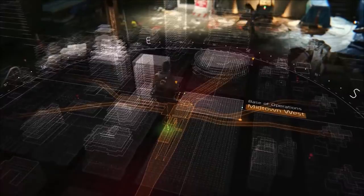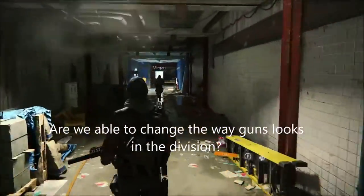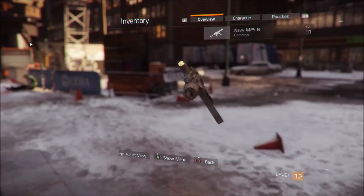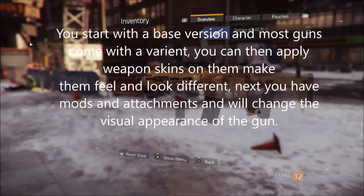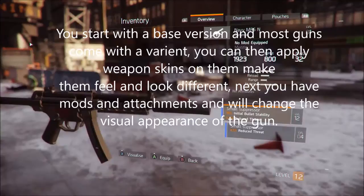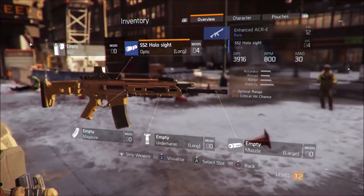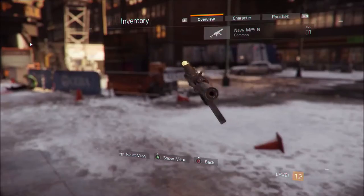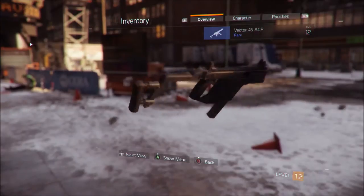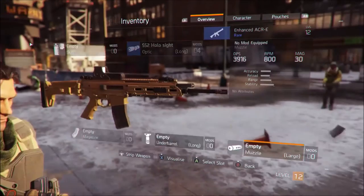Next up we have: are we able to change the way guns look in The Division? As you can see here, I'm showing a bit of the customization of the guns. What the developers said was you start with the base version, just like any shooter. Most guns will come with different versions or variants. Then from that you can apply weapon skins on them to make them feel and look different — so a visual different look. And also you have mods and attachments which will change the visual appearance of the guns.